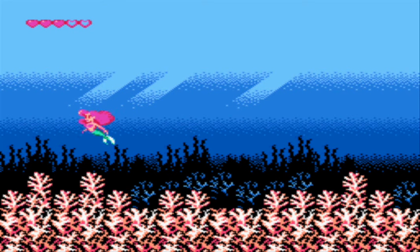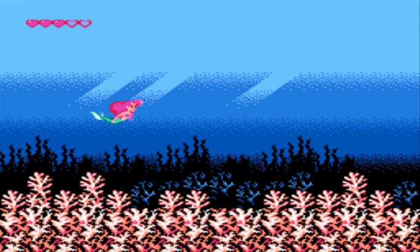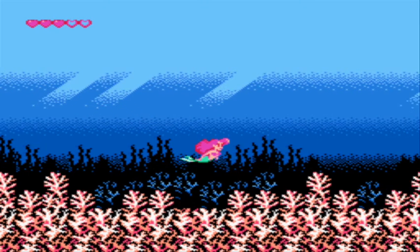Now let's discuss the controls for this game. The D-pad will move Ariel around depending on which direction you press. The A button allows her to summon up some bubbles, which will encase her enemies in bubbles, which she can then pick up and throw at other enemies. The B button, when pressed, will increase her speed. That's basically it — it's pretty simplistic as far as game mechanics go.